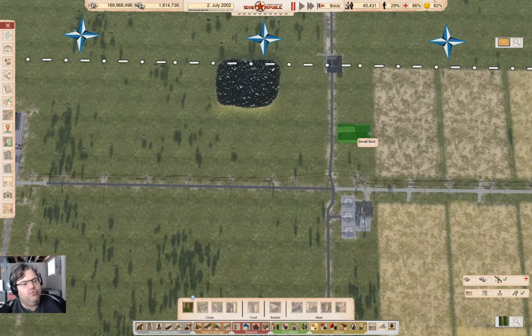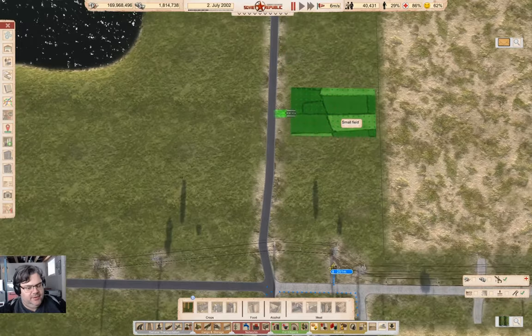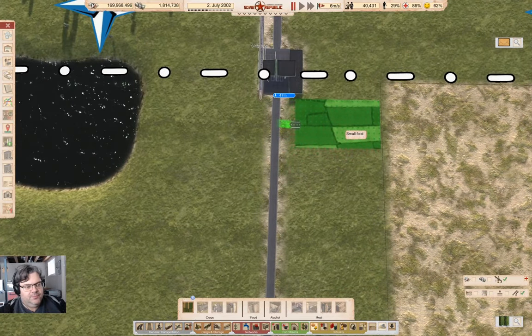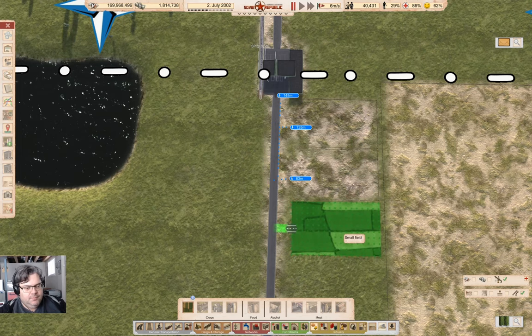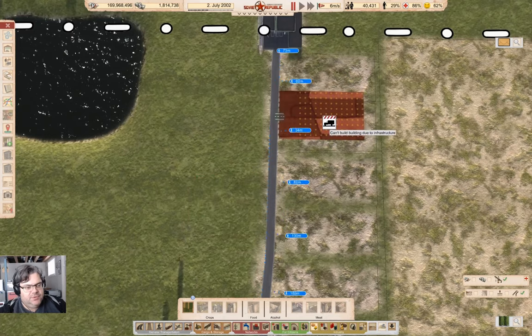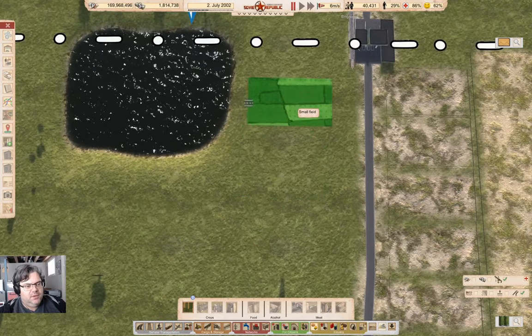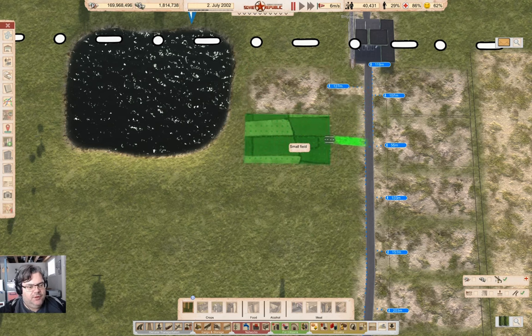Now, how big is a small field? I could fit a bunch of them in along here. That is exactly the sort of thing we could do. So we can put a few of them in here — that's one, two, three, four, five of them. Now I could put a few around here too. We'll leave room for the rail line to come out of there if we ever need to, so we'll put a couple here.